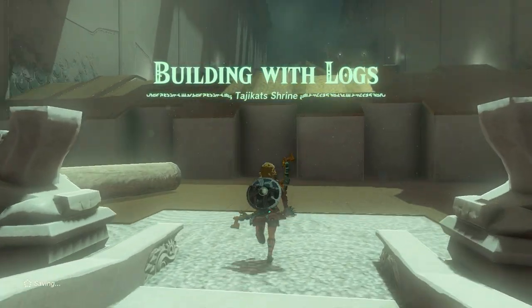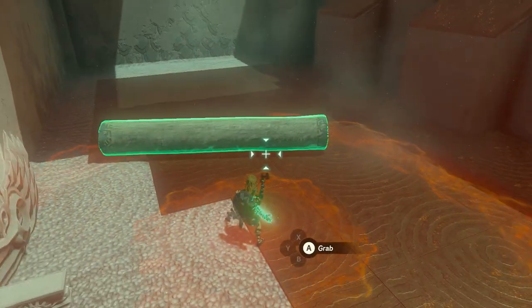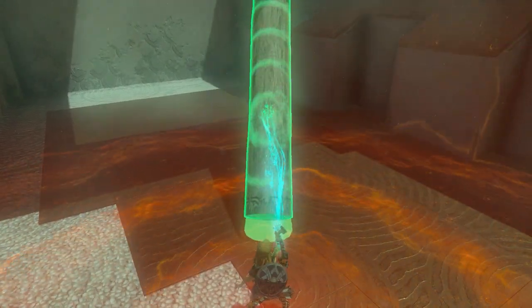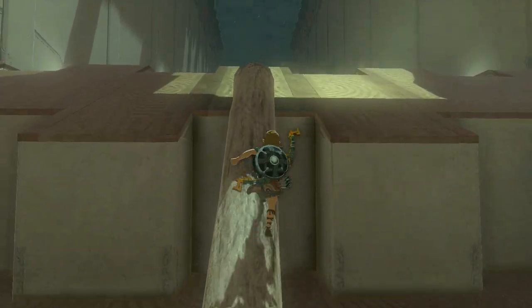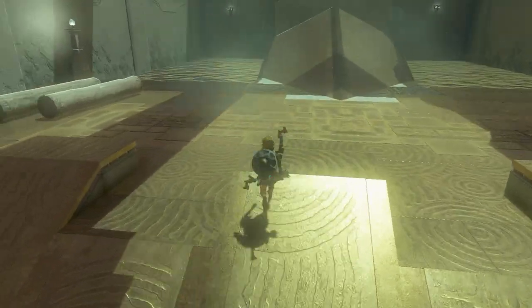Building with Logs — Taijitats Shrine. When you get in, there's a log. Use your ultra hand to pick it up, rotate it, and make sure you have a way up. Just position it there, climb up, make sure you don't fall off, and there you made it. Very good.